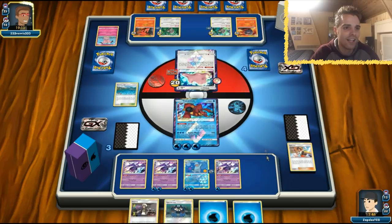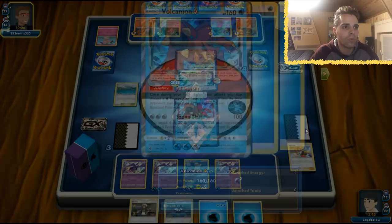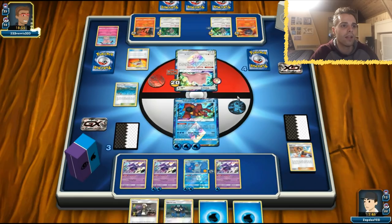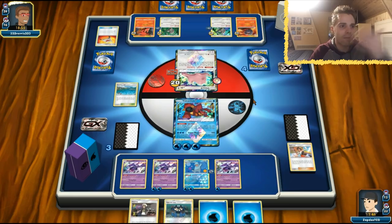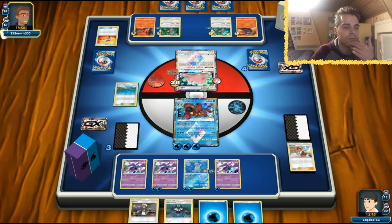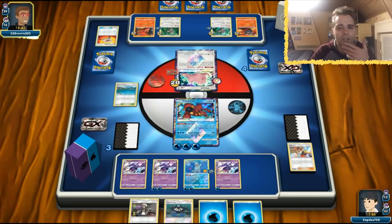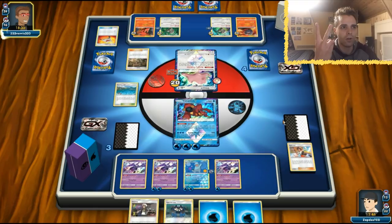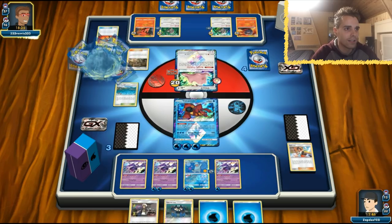With Volcanion we can use Jet Geyser if we can't one-shot, Hydro Pump for a one-shot, or Turning Point which now successfully dishes out 160. The opponent has 20 damage on his Ditto which makes the math perfect. That Volcanion was definitely a great option. The opponent had to use Rescue Stretcher and Apricorn Maker appears again — probably Nest Ball and Ultra Ball, though maybe two Ultra Balls are prized for this kind of deck.